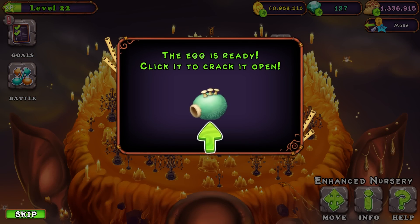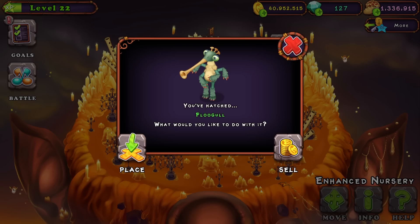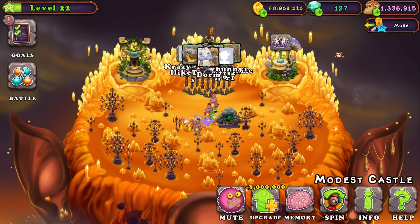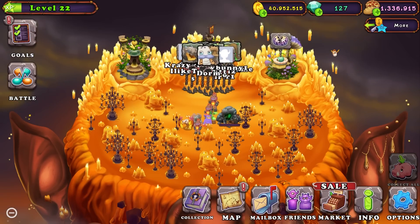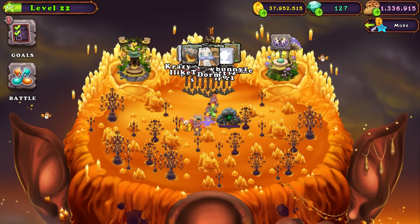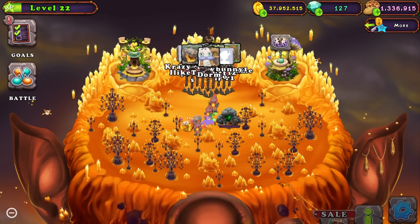We got a Flugal here, which is a three element, right? So we can try to get a... Oh, my bed's full. We cannot try to get a train yet. Three million coins. Is it worth it? I think it's worth it. I think we're going to do it. Let's get this castle up, and that's going to take 18 hours. So once that happens, we can go ahead and do that.